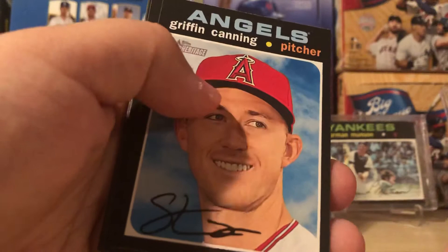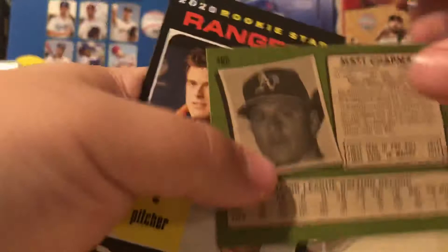Three packs to go. Ryan Pressly, Miles Mikolas, Griffin Canning, Austin Hayes again, Matt Chapman — that's a short print, $4.68. Nick Solak rookie, Tom Smith, Trevor Richards, Ian Kennedy. Just double check — yep.